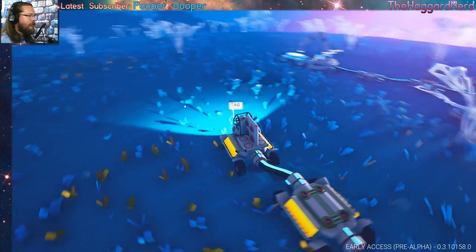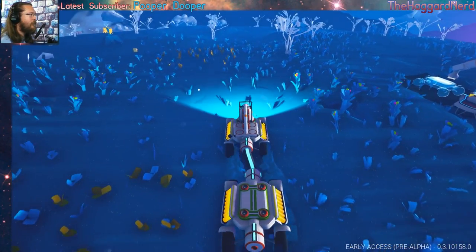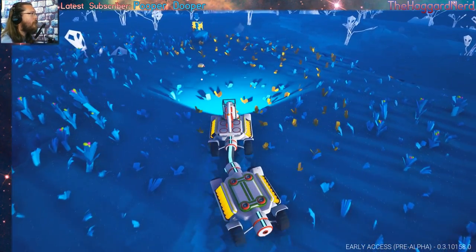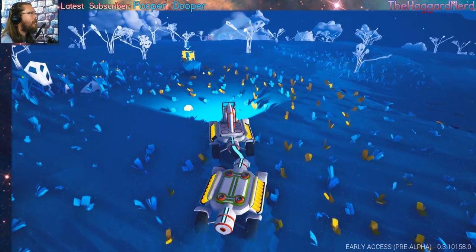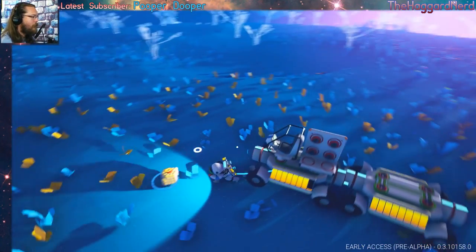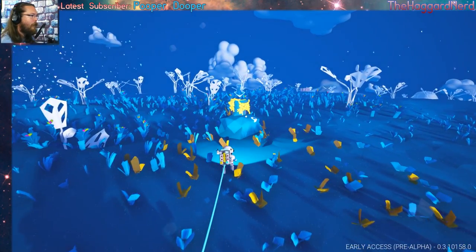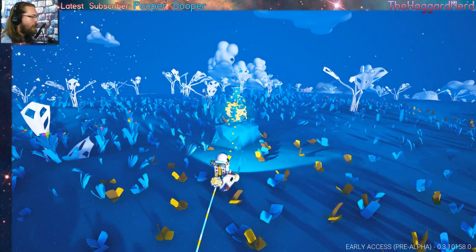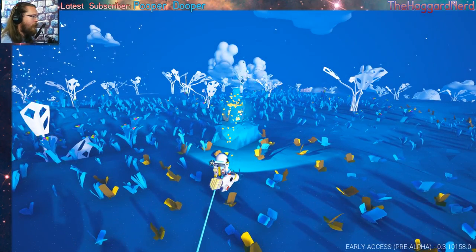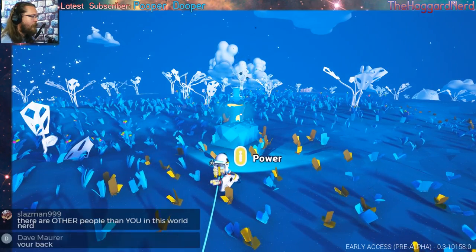So, research is the goal. I'm gonna go ahead and pick up some of this power. Gonna see a storm there in the distance — hopefully that's not coming for us. And I'm hoping this isn't glitched out power. No, it's going away. Okay. I don't have any solar panels or anything on my rover just yet, so I'm gonna make use of the power that I find on the ground. There we go.